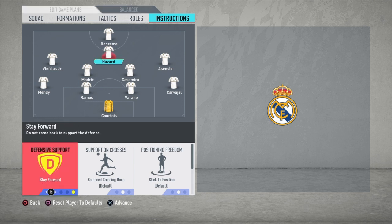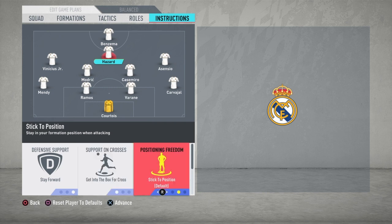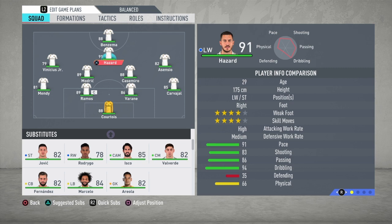For Eden Hazard: stay forward, just like Benzema, for counter-attacks. Get into the box for crosses — you need him to play as a second striker behind Benzema. He will do his role as a playmaker, center attacking midfielder, and second striker. Free roam gives him freedom to run and receive the ball and get behind defenders. Eden Hazard has very high skill moves, shooting, passing, and dribbling. You lose some of his skills if he plays as a left winger — I prefer him as second attacker, like his role at Chelsea.